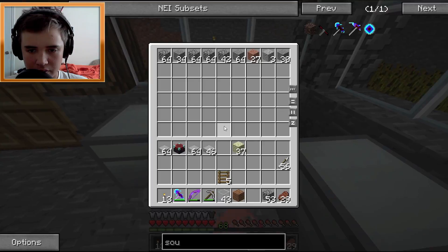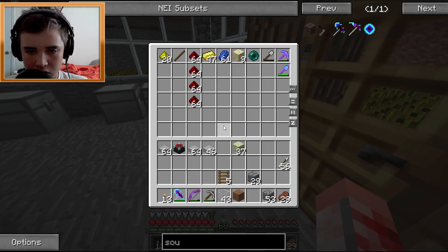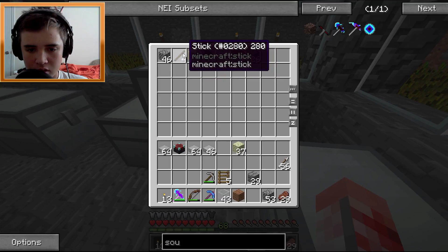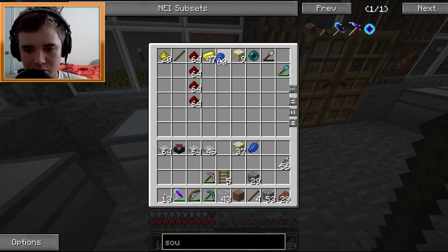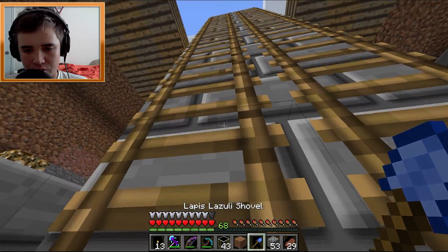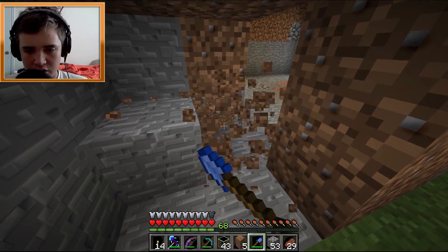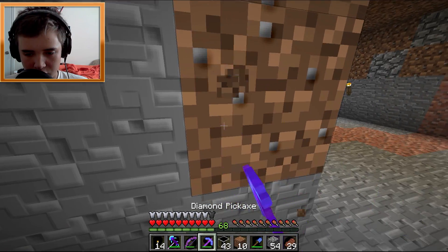We've got to have some iron. I'm gonna bring the stone bricks as well, why not. I've got a diamond pick — I forgot that we enchanted it, I'm gonna bring that along so it doesn't take as long. But we have no iron, so I think I'll make a lapis shovel because we have the More Tools mod. I don't know how much durability this thing will have but it'll work.